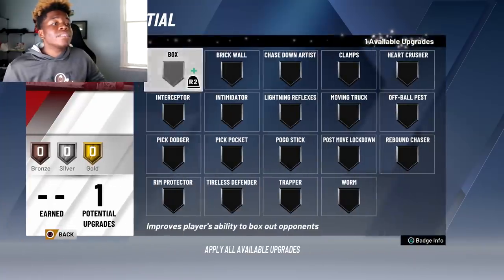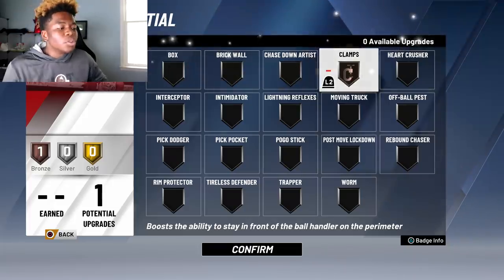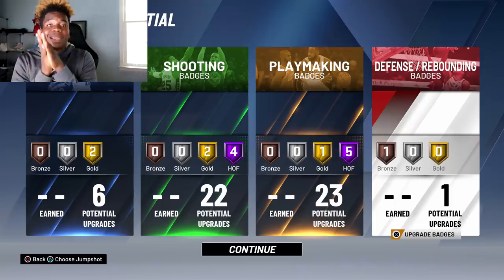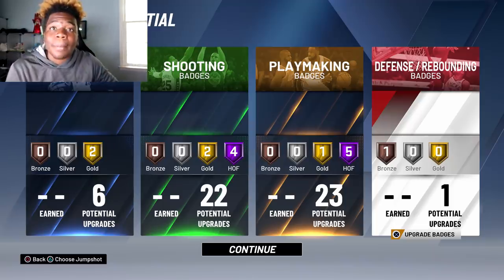With my one defensive badge, I'm going with clamps — boosts the ability to stay in front of the ball handler on the perimeter. Those are the badges I think make the most sense, and most importantly, that is my player build. That's gonna wrap it up for my build video. I know I'm coming to you guys super late with it, but all those changes changed my mind and made me feel differently about certain badges. If you're new to the channel, make sure you subscribe. This is my playmaking sharpshooter build. Thank you guys — the support has been amazing. It's been Edward Davis, I'm out, peace!